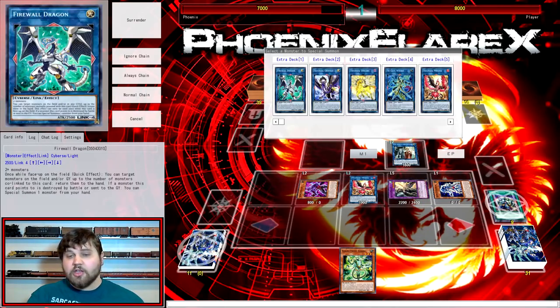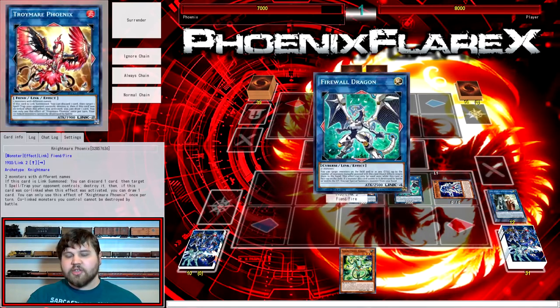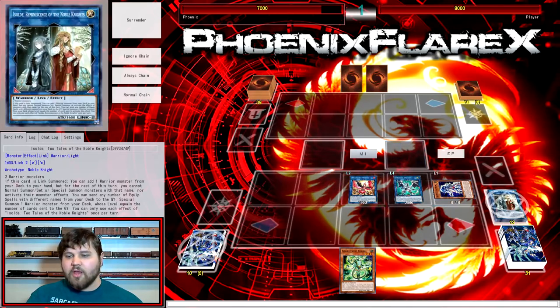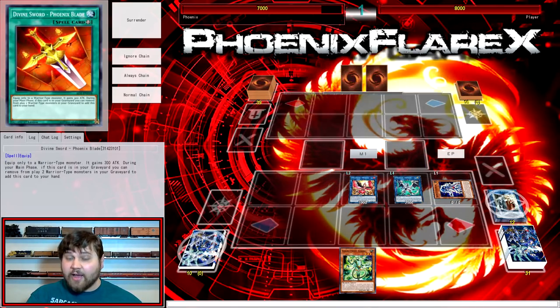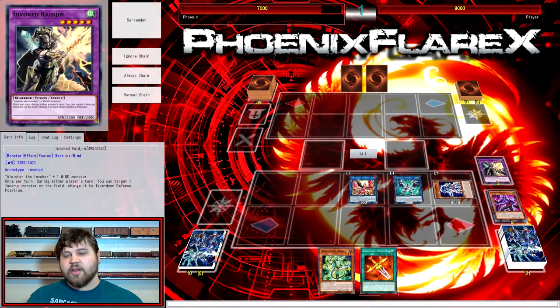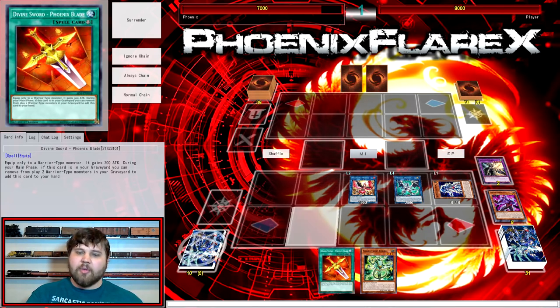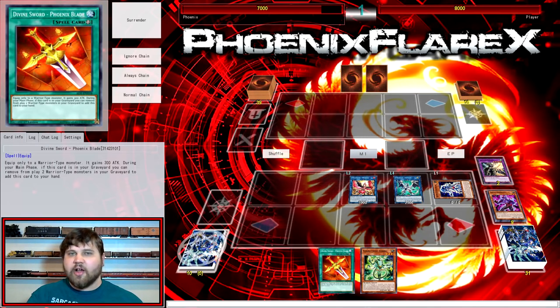Speaking of Firewall, we're going to make it with Head Bat, Raijin, and Isolde treating it as two materials for Firewall Dragon. Then we're going to start into our actual Nightmare plays and start getting actual draws. We're going to add back Divine Sword Phoenix Blade, which adds itself back by banishing two Warriors. I like to banish the Warriors that can't be used for good value off Firewall, or if I drew Soul Charge, Reborn, or whatever — it just makes it easier to play out the rest of your turn if variables introduce themselves.